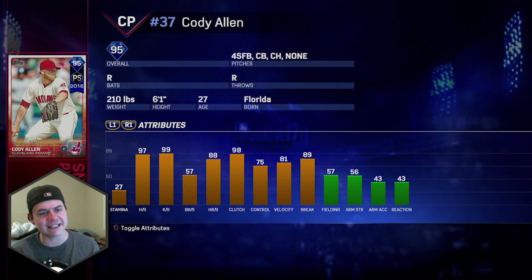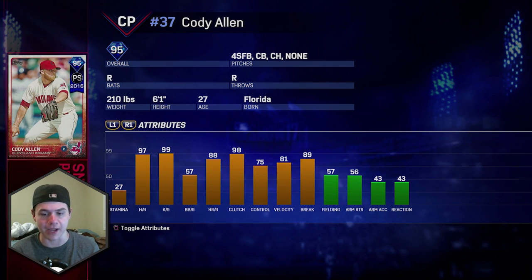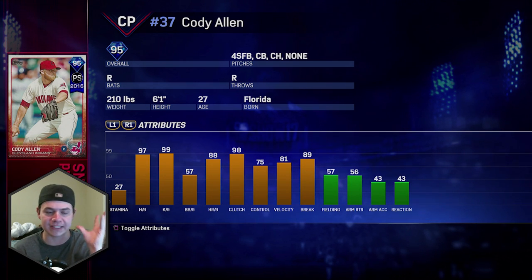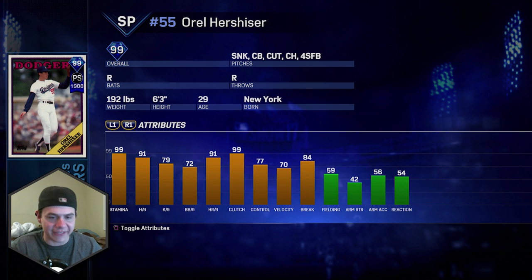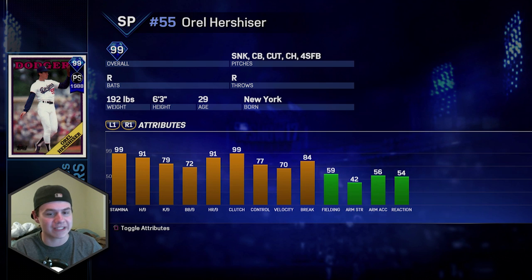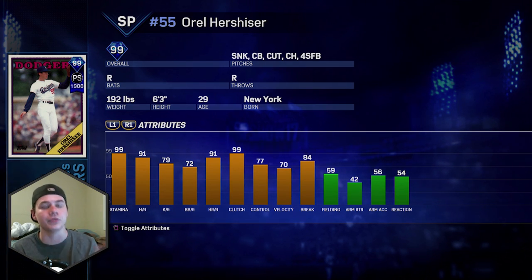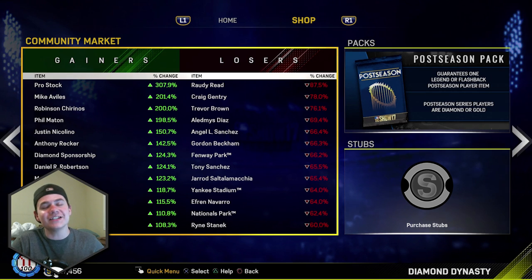Here's one I wasn't really expecting: Cody Allen from the Indians, 2016 postseason card, 95 overall diamond — 97/99 hits/K's per nine, 81/89 velocity. He's got a four-seam, curve, and changeup — pitch repertoire isn't the best, but the stats and attributes are really solid. Last but not least: 99 overall Orel Hershiser — sinker, curveball, cutter, changeup, four-seam. Excellent pitch selection, 91/79 per nines, 99 stamina, 84 break, 70 velocity. This guy is a stud — I love his pitches and I'd probably grab him if I had the stubs.